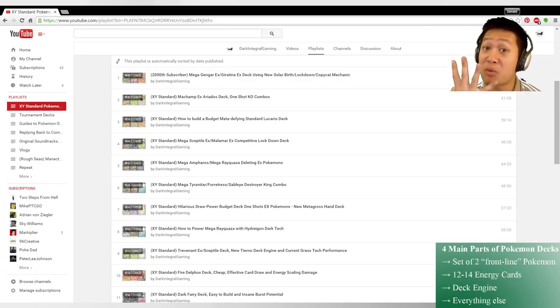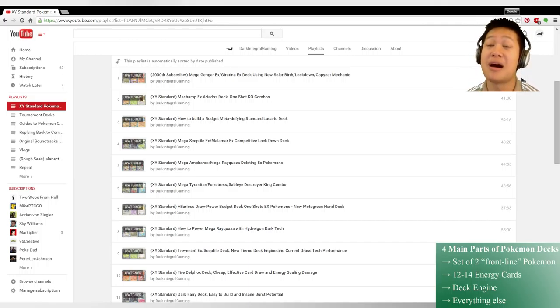There are four main separate parts when I think about making a deck. First of all, the two frontline Pokémon, the energy set, the deck engine, and the everything-else category.